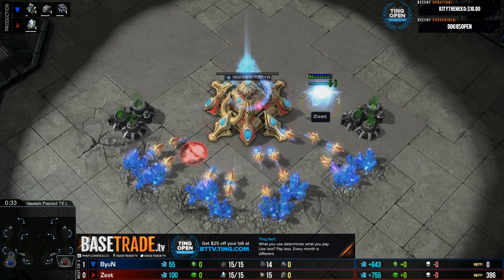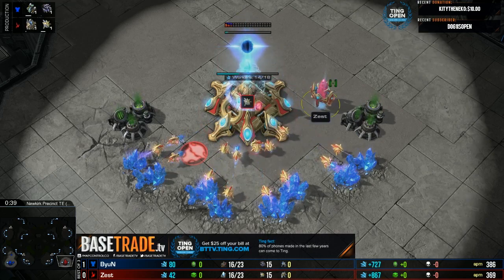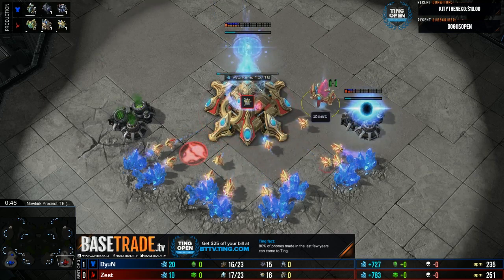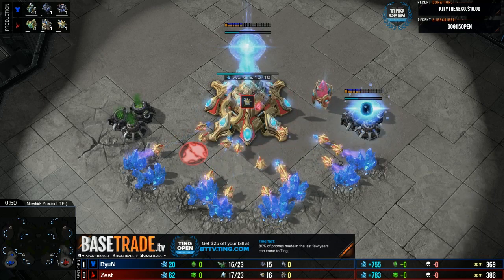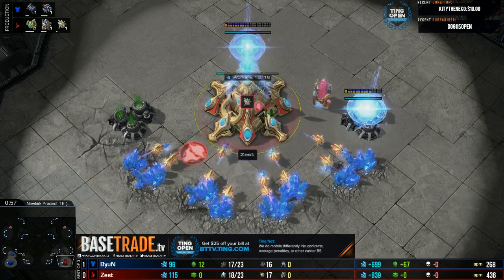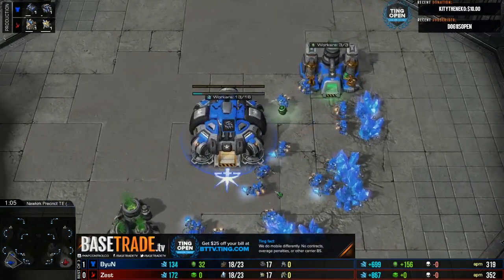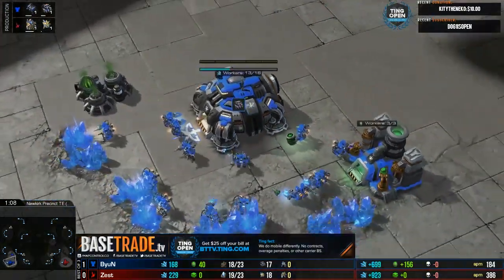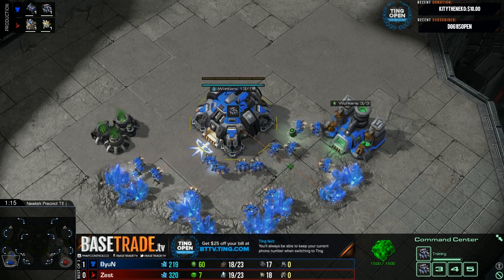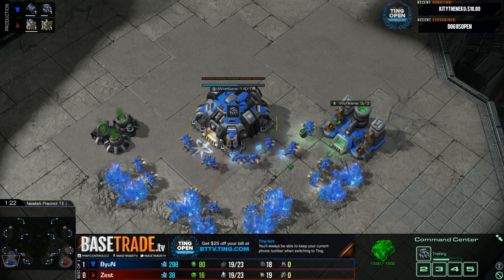Getting into game number two for the TiNG Open. Check out our sponsors - if you're from the United States and looking to save some cash on your phone bills, the best part is they don't require contracts, it's month-to-month. Check it out at bttv.ting.com. He's on his losing life in the bottom right - it's the red Protoss Zest, and in the bottom left is the blue Terran Beyond. This is the winner's match - the loser falls to fight against Solar in the group finals, and the winner qualifies directly into the round of 16.